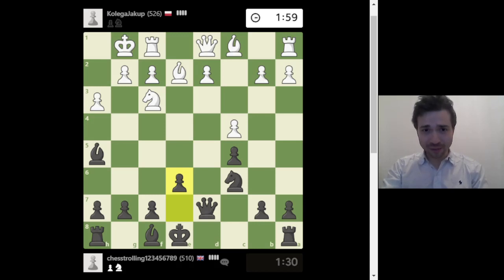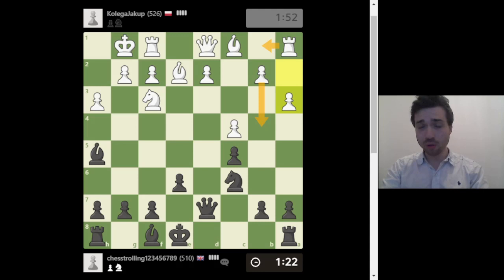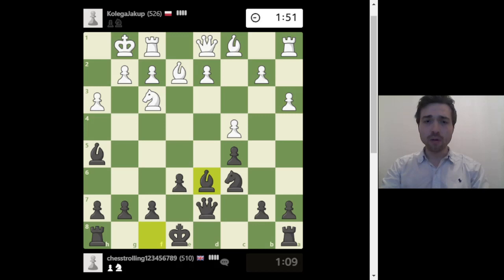He played a3 — it makes sense, he wants to play b4 and sacrifice a pawn, but that opens the file for the rook. You want to give up pawns so that your rook controls the entire file. After pawn to b4, for example, if I take — which I might — the thing is I'm going to be castling. Let's play bishop to d6 so all my pieces are going out.